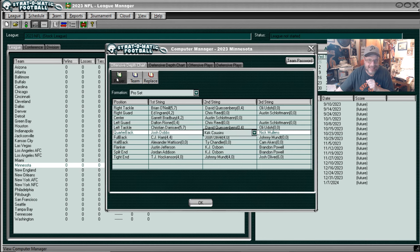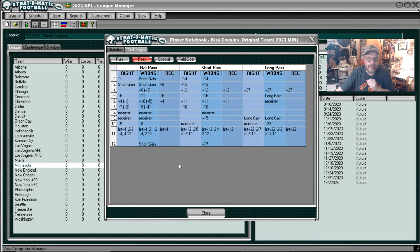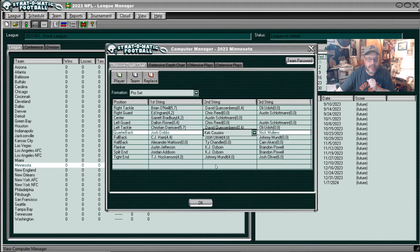We're going to take a look at Kirk Cousins. He attempted 311 passes, so if I was playing the Vikings for a season I would play him almost every game. You can see he's got a good card — Kirk Cousins is a good quarterback. Got a double long gain on long pass at nine. The must run is terrible, so if he has to run, forget it. But flat pass is really good, and short pass if you're wrong is good.